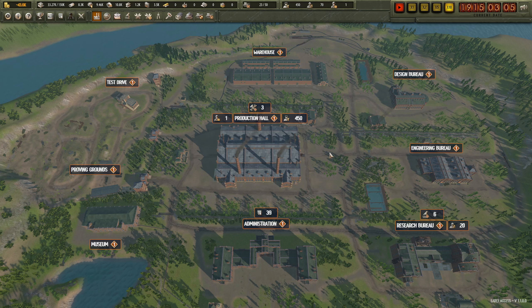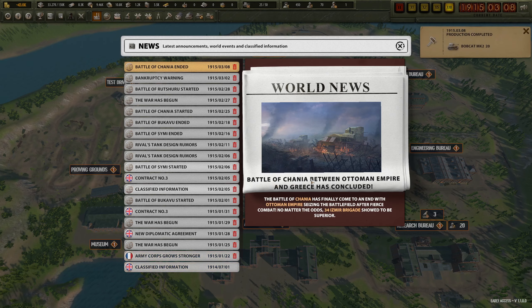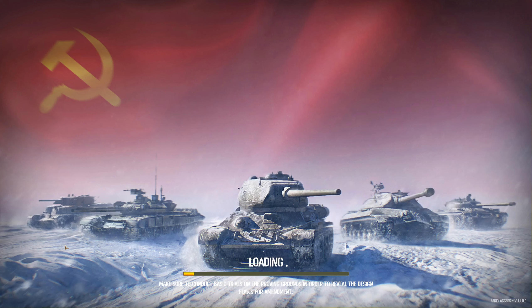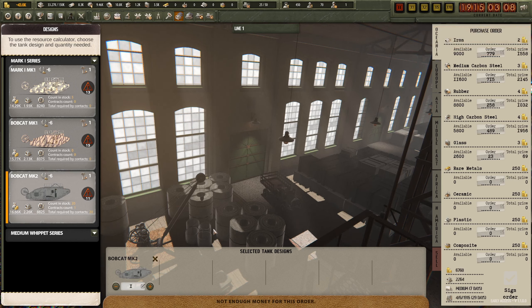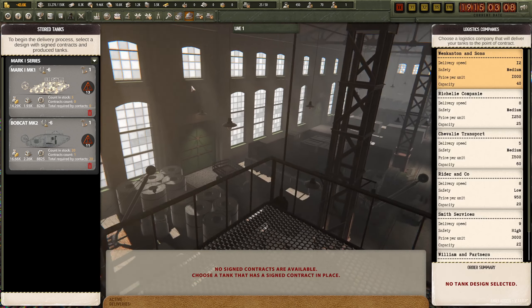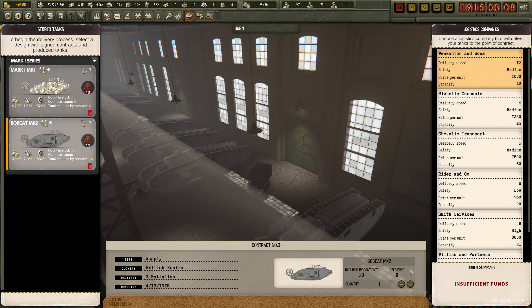Okay, well we're screwed. Another battle between Ottoman Empire and Greece, but we can now deliver our Bobcat Mark IIs - we just need to go here. Insufficient funds - so how am I supposed to deliver anything when I don't have any money? Well, that sucks.